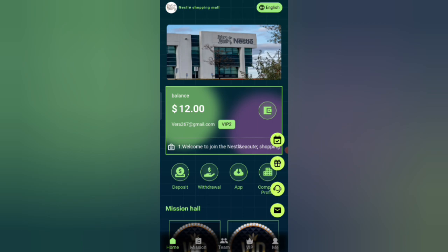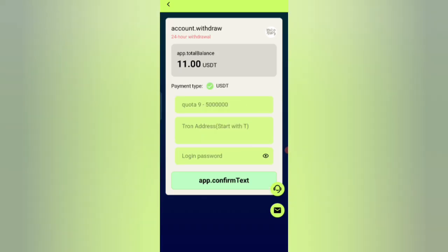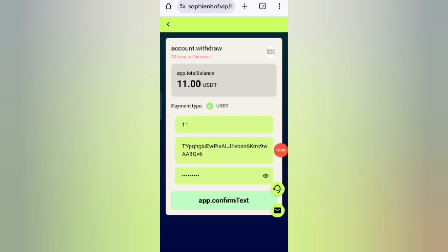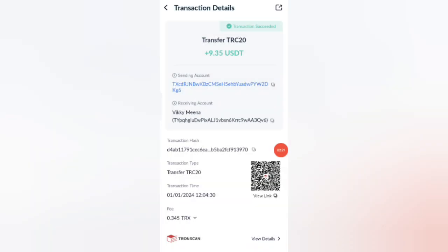To withdraw your commission, click on home and then click on the withdrawal option. Enter your amount, then enter your address, then enter your password. I am filling in all my details here. Click confirm, and your commission will be successfully received within one to three minutes.